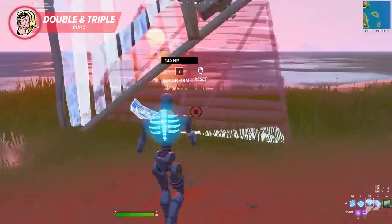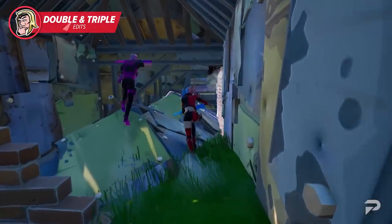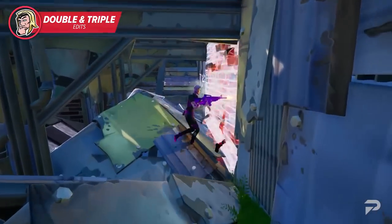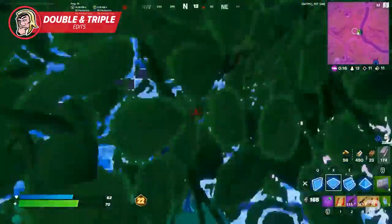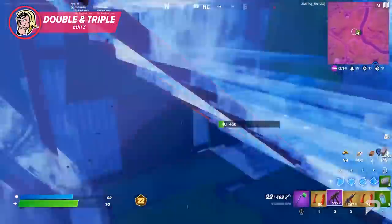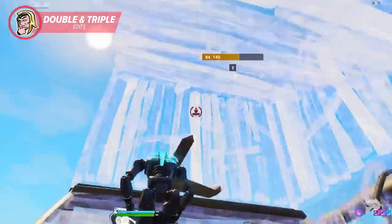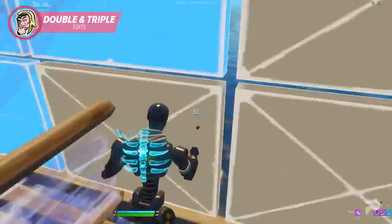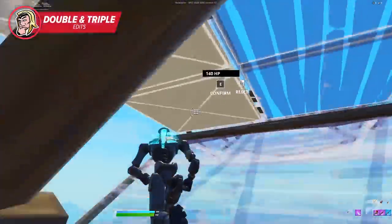Performing one edit can really be difficult if you're just trying to get the hang of it, but in a competitive game of Fortnite you're going to want to be performing multiple edits all at once so you can gain a tactical advantage or completely trap your opponent. You should focus on this while playing creative since you can mess up as many times as you need to until you get it right. Double and triple edits can really help you guys train your building mechanic.